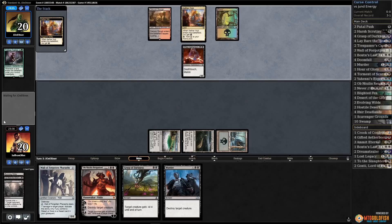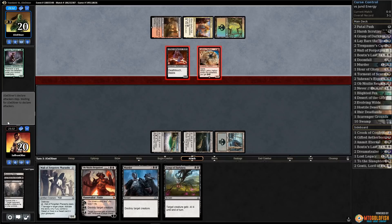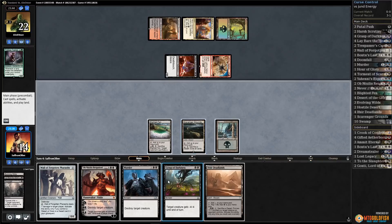Bonvoy can have three energy — that's still not a very long life for the last Aetherworks Marvel, about two turns. Two attacks, here it comes. Opponent gets some energy, gets in, hits us down to 14. Come on, black mana! Come on deck, you can do it — and that is black mana!